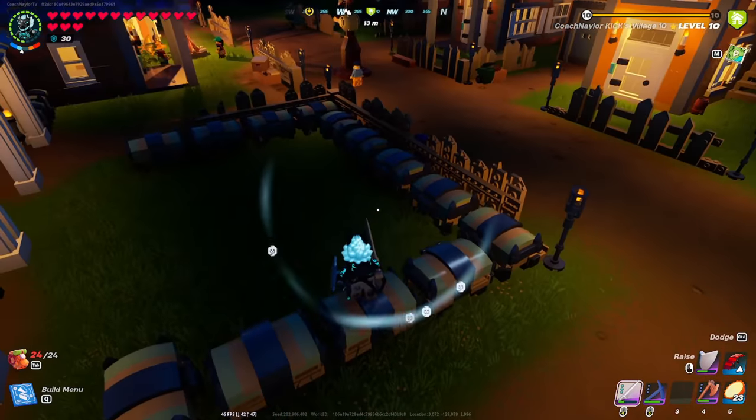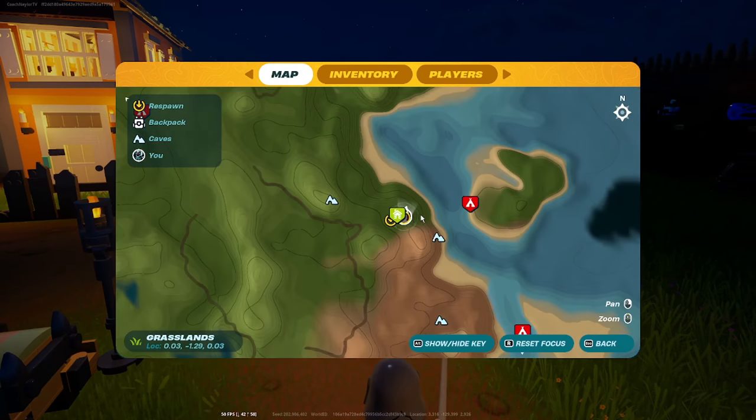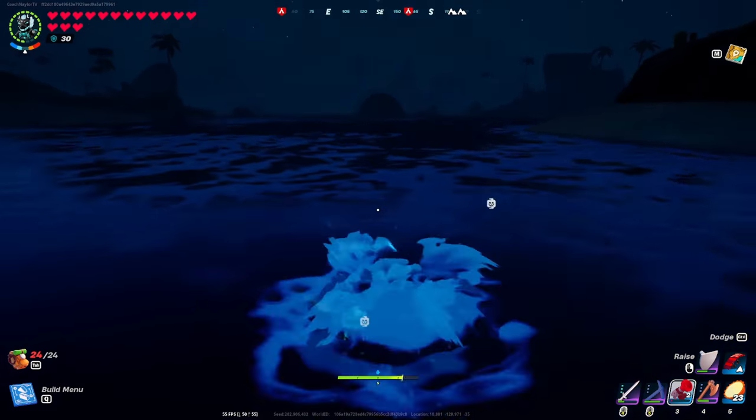The third reason is that since my grassland village is my main hub where I keep all my gear, it's very important to me to have it close to my other villages. If you look at this map, you can see that my desert village on the sea is right there, and my shore village is right here as well.